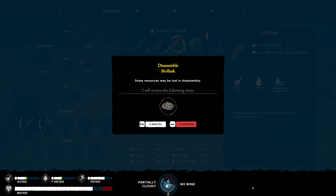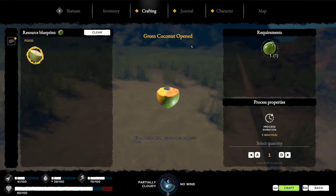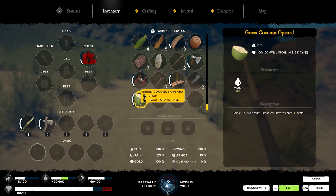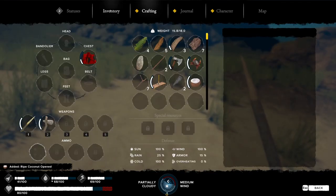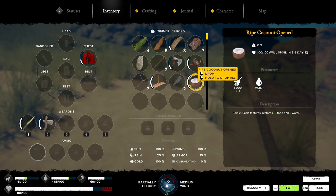I wonder what disassemble does. Some resources may be lost in disassembly — I will receive rotten food. No. The blueprints — let's craft that. Five minutes to open the coconut. Inventory. Drink the coconut. Does this have any blueprints related to it? Ripened oak and coconut — let's do that. Now we have ripened oak and coconut, which will give us some food and a little bit of water.